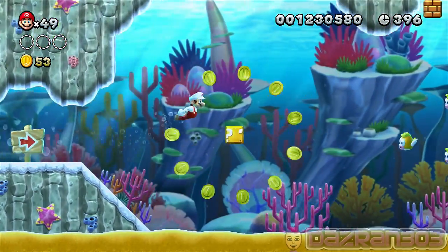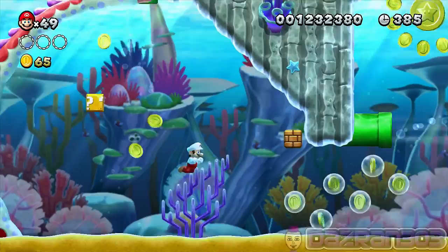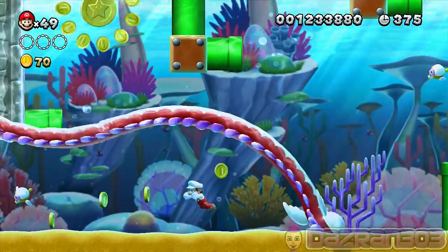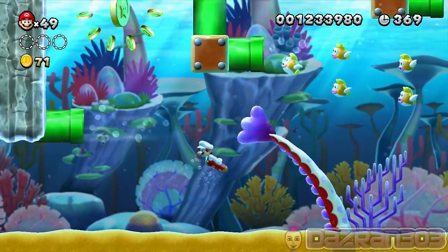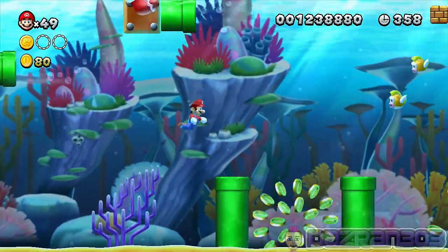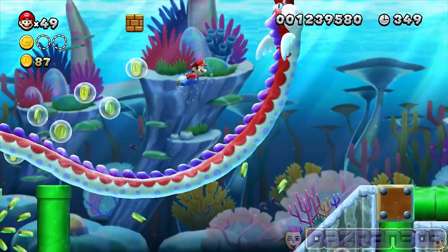A big huge snake creature is following us! In this level you want to use the air gushing out of the pipes. If you get hit by the air it speeds you up. If he's causing trouble you can stun him by shooting him in the face with a fireball. But if you shoot him in the body it speeds him up.